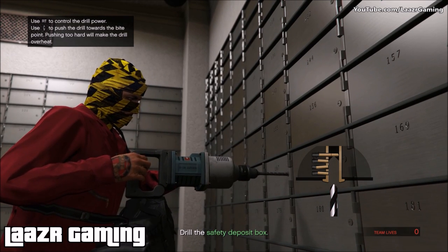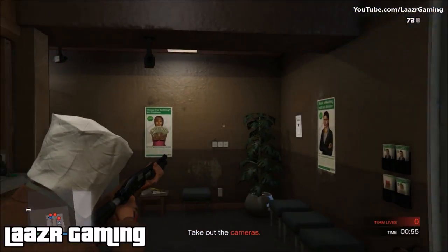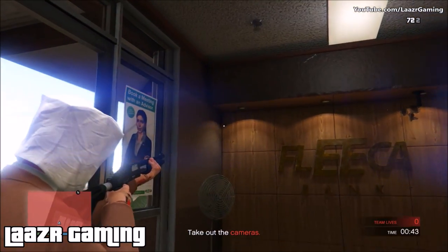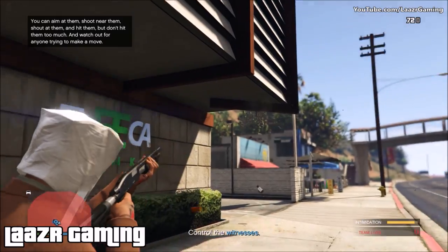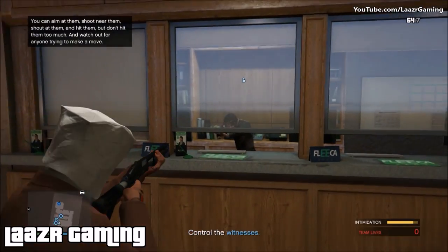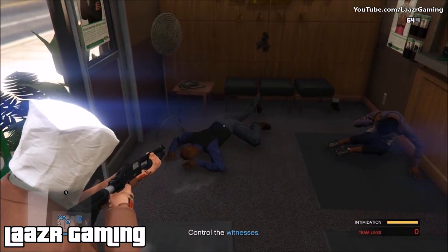Now here's what the driver should be doing during the drilling. From where you enter the bank, you've got four cameras inside to take out, plus two outside. Once all cameras are down, your job is to control the witnesses and hostages. There are only three witnesses — one behind the desk and two on the floor. In the bottom right corner there's an intimidation bar; keep that bar full. Just point your gun at them, shoot around their body — don't actually shoot them, just intimidate them.